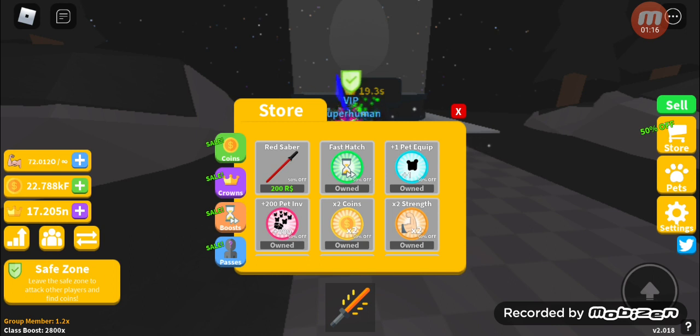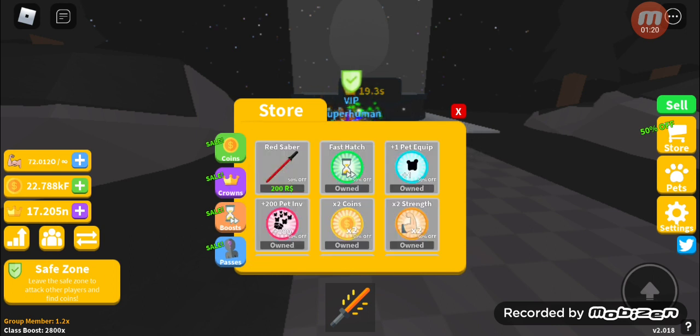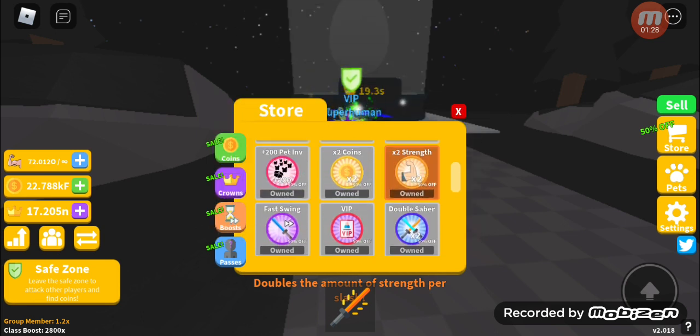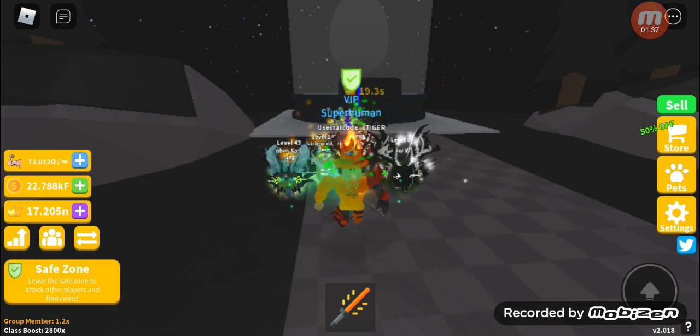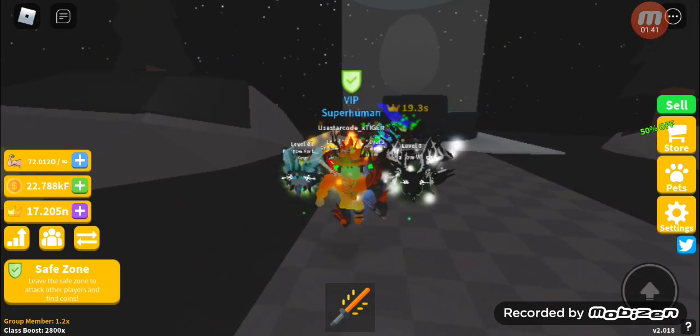There is 50% off on crowns, boosts, Void Charms, and Rainbow Charm passes, so if you guys wanna go ahead and buy them, it's the perfect time. I got all of them already, so I don't need to buy anything — except the Spread Saber, which isn't working. Coins, crowns, boosts, and passes are 50% off because of Black Friday.